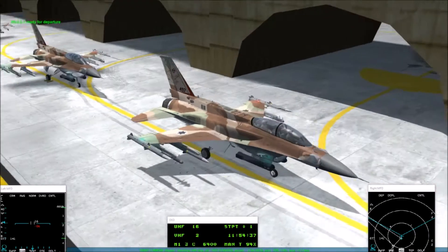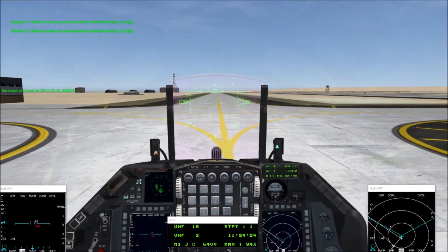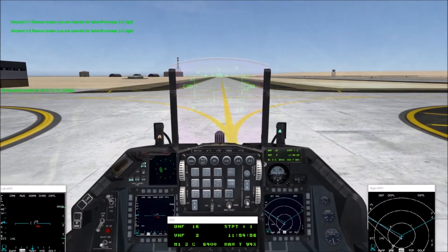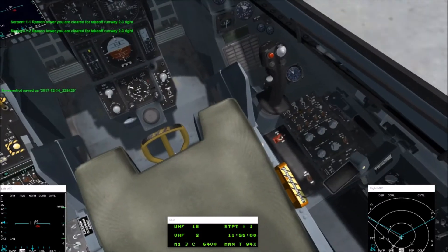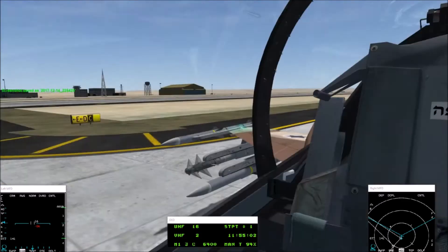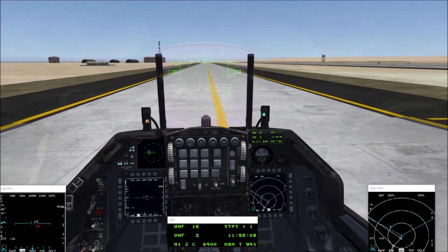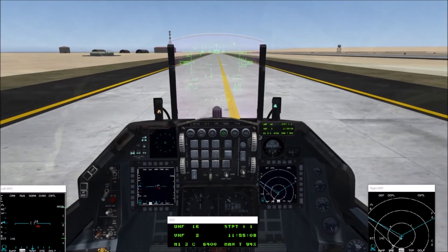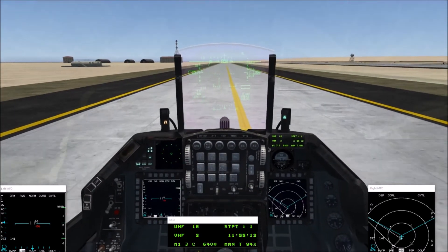Two-one, ready for departure. Serpent 1-1 is in pit. Tower, you're cleared for takeoff runway two-three. Taxi is nose-way steering automatic. Yeah, okay.